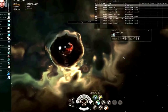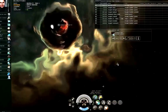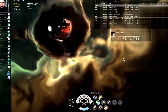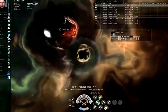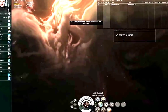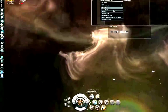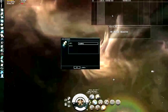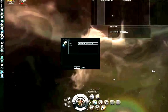Wormholes: you can jump through them if you are within five kilometers — stargates are two and a half kilometers. I'm going to decloak and jump. Once through, I don't see any threats on the local grid. First thing I'm going to do is right-click the wormhole and type in a bookmark: 'Amitons, high security, wormhole, M555.' This is the inbound end.